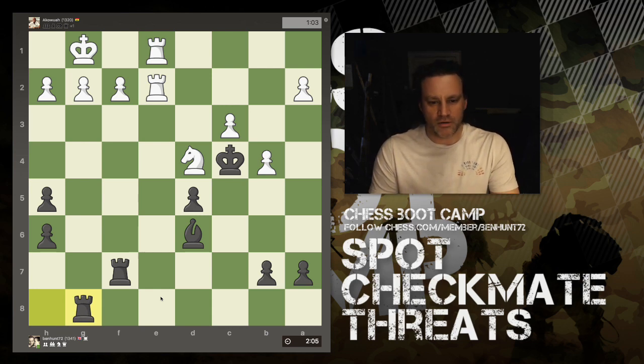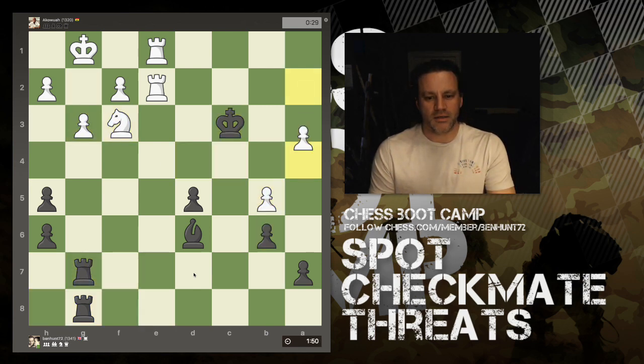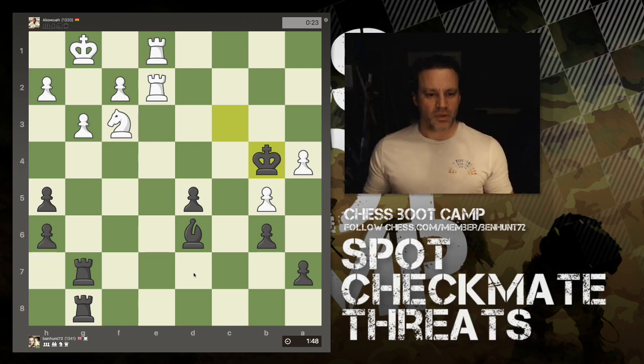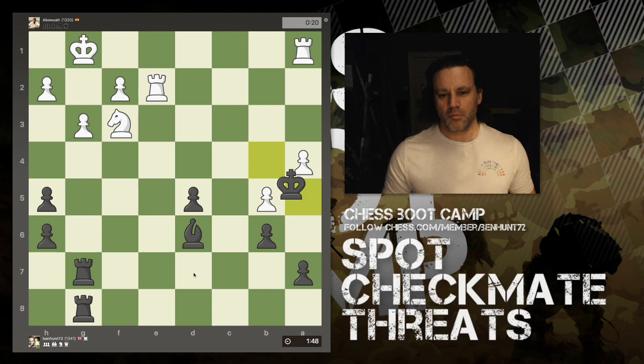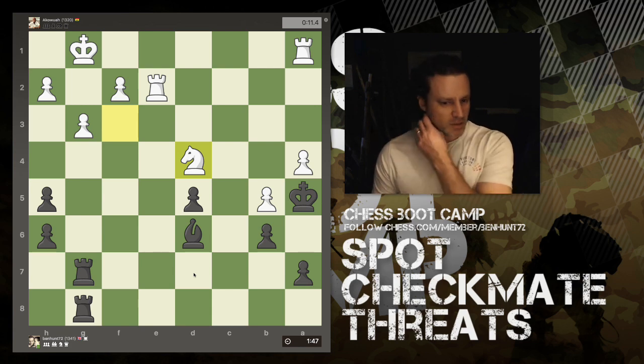After the queens swap off, the rooks are threatening to come in but I've got those covered. At this point my opponent only has 23 seconds left on the clock. Material is equal, I've got one minute 48. I think I'm very clever — I'm going to go and hide my king behind his pawns. He's now down to 11 seconds on the clock.